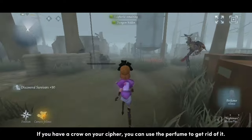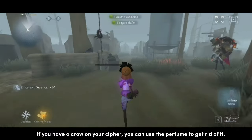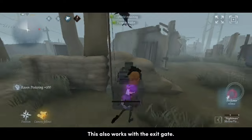If you have a crow on your cipher, you can use the perfume to get rid of it. This also works with the exit gate.